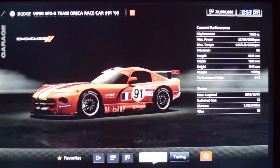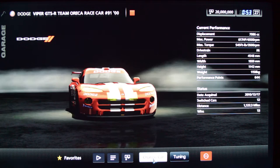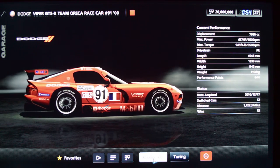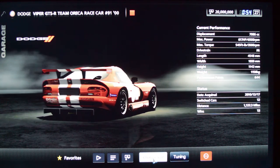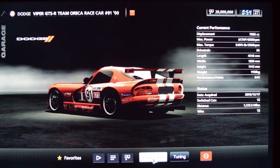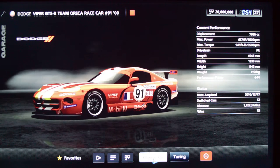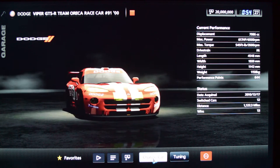Dodge Viper GTSR — this car will always be very close to my heart because the one time I've been around the Nürburgring Nordschleife as a passenger was in the Zack Speed Viper, basically the same car as this. So whenever I drive this now around the Nürburgring, that's often what I'm thinking about. It's got a really brutal sounding engine. I think they've set it up as a V8, even though the Viper really is supposed to be a V10. The Oreca team is French, and when they raced Vipers I believe they started at Le Mans and they were immensely popular. I love Vipers — I wish I could own one for sure.